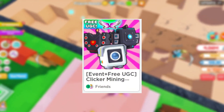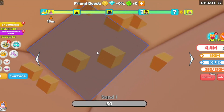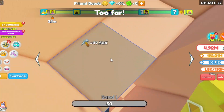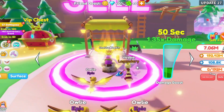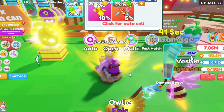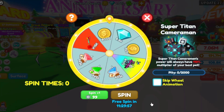Number 5: Clicker Mining Simulator. There's a giant mine — you dig down, and the deeper you dig, the better things you find. Instead of ores, there are chests, which give you coins and pickaxes. As you keep digging down, there are several checkpoints. You can then go back up to the surface and sell everything in your backpack, gaining tons of coins. You use those coins to buy eggs and go to the next areas. And of course, there's a spinny wheel.